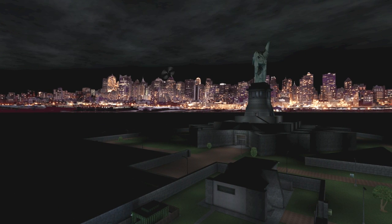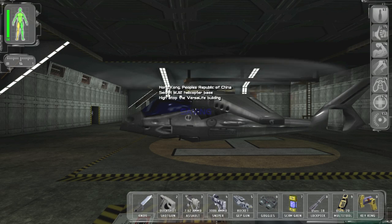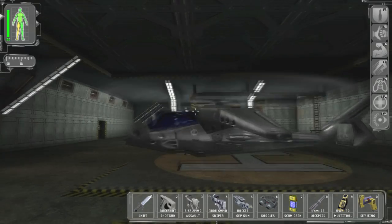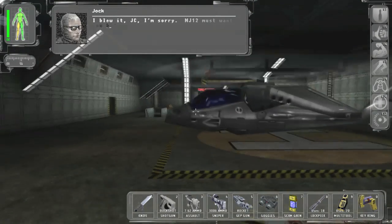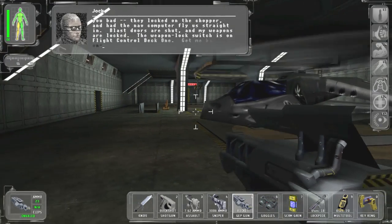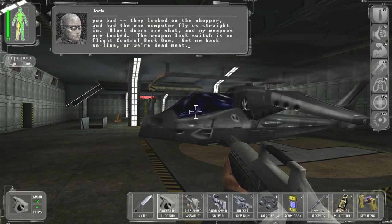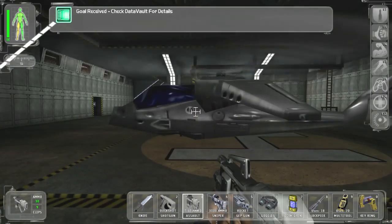Let's see where we head off to next. The music in Hong Kong is really good. We now have a bit of training — stealth points and now I can get heavy. 'I blew it, JC, I'm sorry. MJ-12 must want you bad — they locked on the chopper and had the nav computer fly straight in. My stores are shut, my weapons are locked. Weapon lock switch is on flight control deck one — get me back online or we're dead meat.' Okay, we're gonna call it a day — see you guys next time, come back.